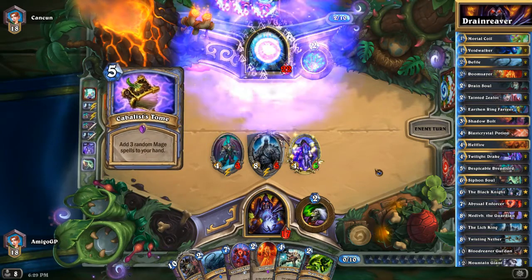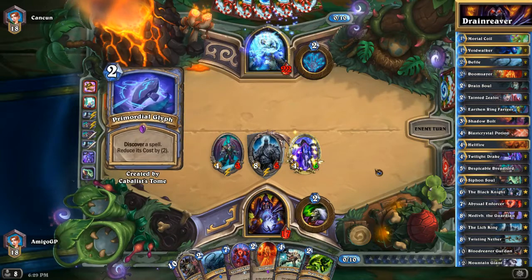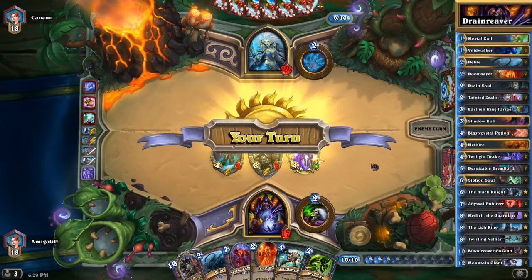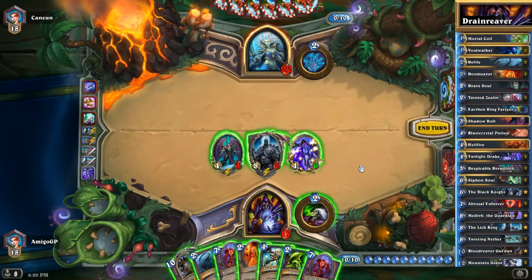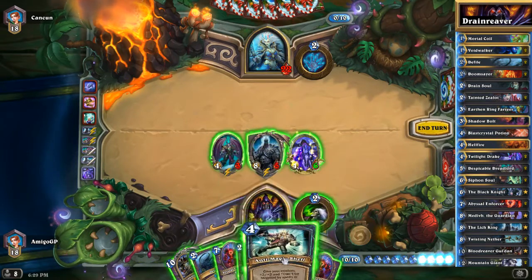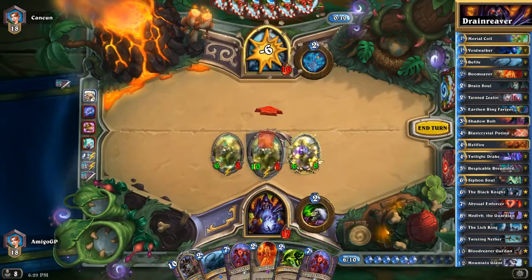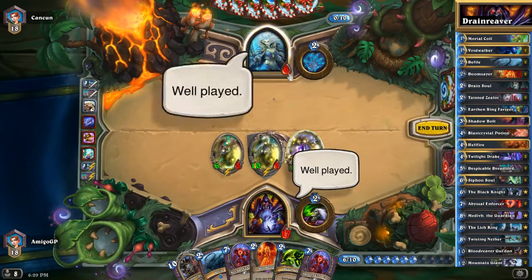We also could play Blood Reaver Gul'dan, but I think we have Lethal with Anti-Magic Shell and Death Coil. He plays Primordial Glyph and is going to keep that spell in hand, but I think this is GG. Death Coil deals 5 damage plus 6. This is GG with Anti-Magic Shell. We are going to kill our opponent — well played, but today the Warlock saves the day.